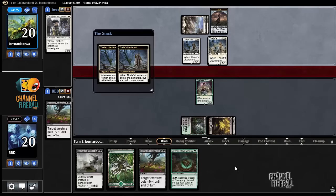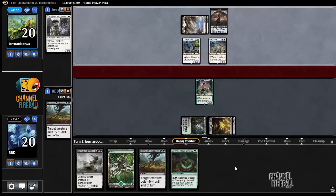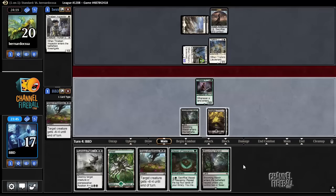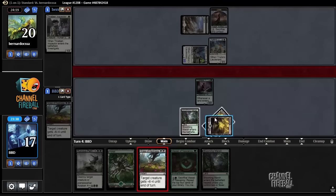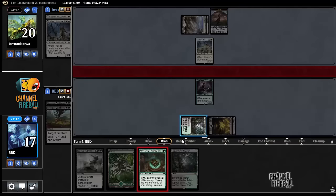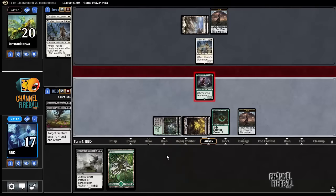But I'd rather just have it out here so that I can start accumulating immediate advantage. There's Thalia's Lieutenant. I'm just going to take — I've got plans for this Tireless Tracker. Let's Grasp of Darkness that thing, play a Vessel, play a Blooming Marsh, let's get a clue.